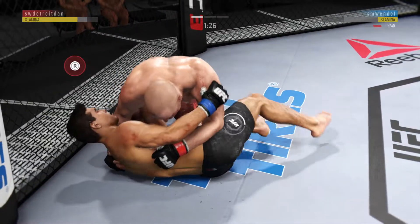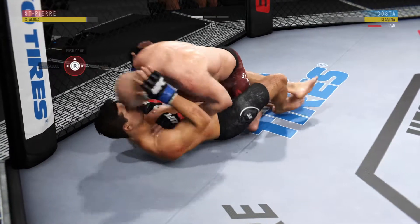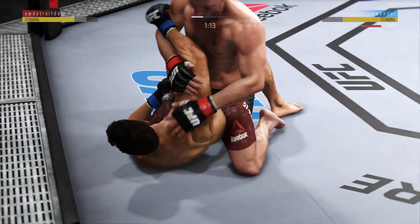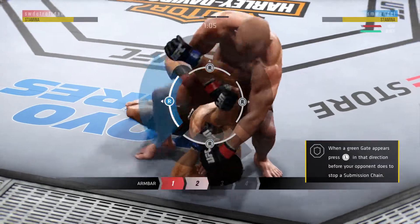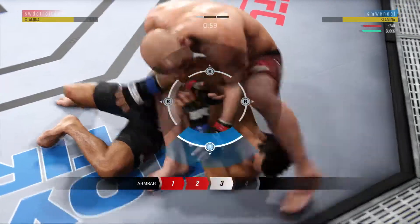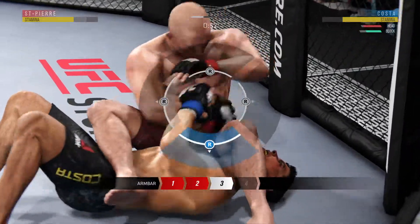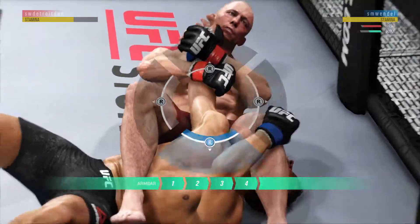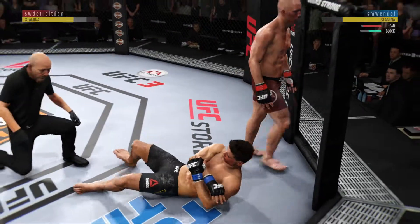Lands an elbow there. Nice job by GSP. Been busy as he looks to improve position here. And now he's in full mount. Looks like he's looking for an arm bar. Looks like he's got that arm bar locked in tight. Throw the leg over the face. Break the grip. Stunning — and he really made it look easy.